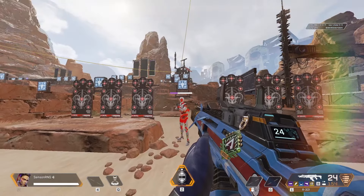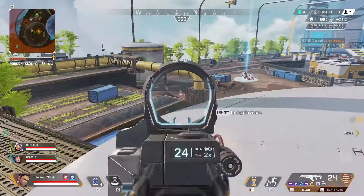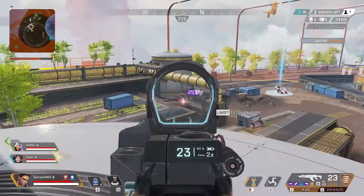Let's talk about the Anvil Receiver. This attachment increases your single fire shots up to 35 damage to the body and 32 damage to the legs. The headshot is worth between 61 and 46 damage depending on the level of the helmet the enemy is wearing. Combined with the lower ADS movement penalty, this makes the R301 a straight-up better version of the G7 Scout.